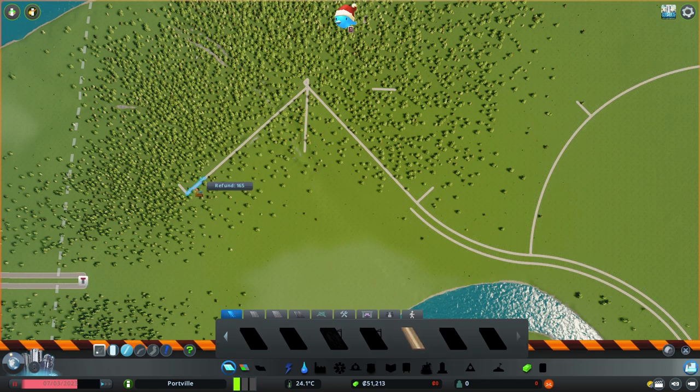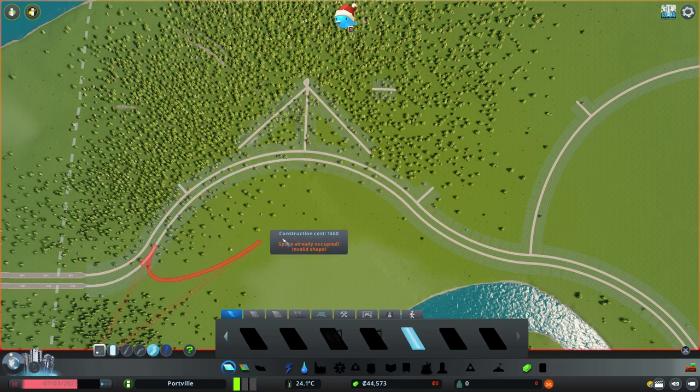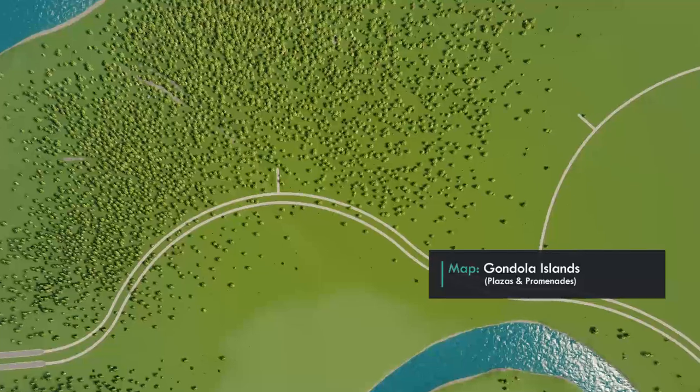At this point I also have to be a bit careful so I don't run out of money. I am using some mods — for example, I have all 25 tiles unlocked from the start — but the majority of the gameplay is vanilla. Information about the map I'm using, or the theme, can be found in the video description or somewhere in this video itself.